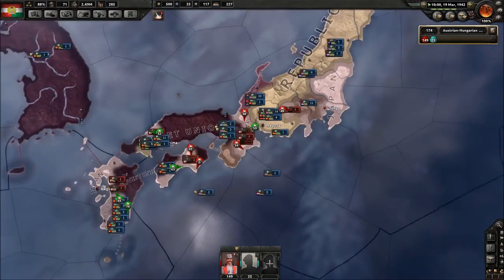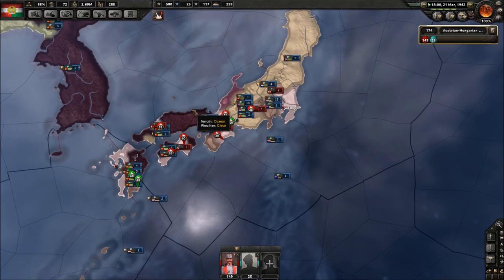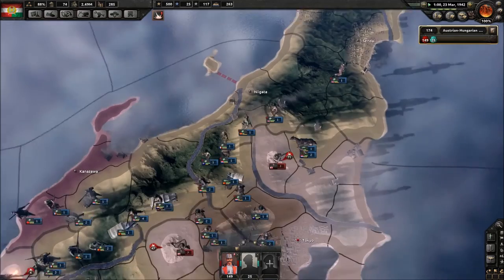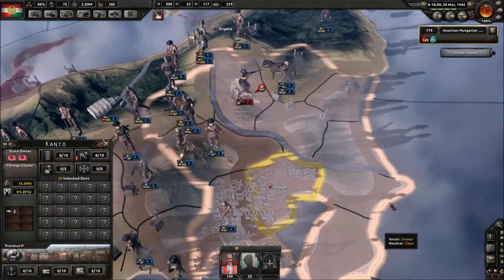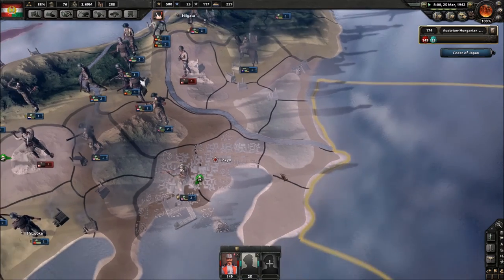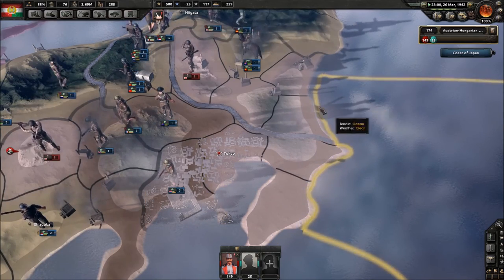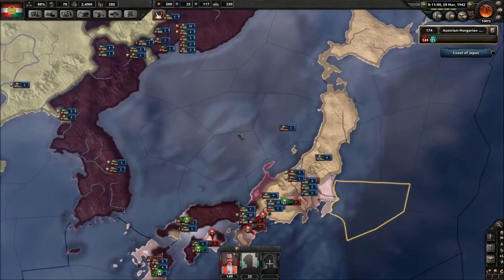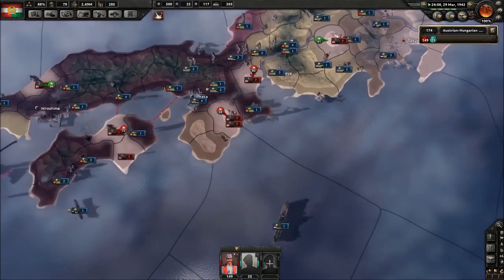Japan is getting all kinds of messed up — I don't even think I need to pull my soldiers over there. I just don't want the Allies to gain everything. We can sit back and watch as the Japanese homeland gets invaded by a bajillion forces. Just take Tokyo, it's right there! Pull these troops in here and then attack — am I the only one who sees this? What a disaster. At least we're winning.